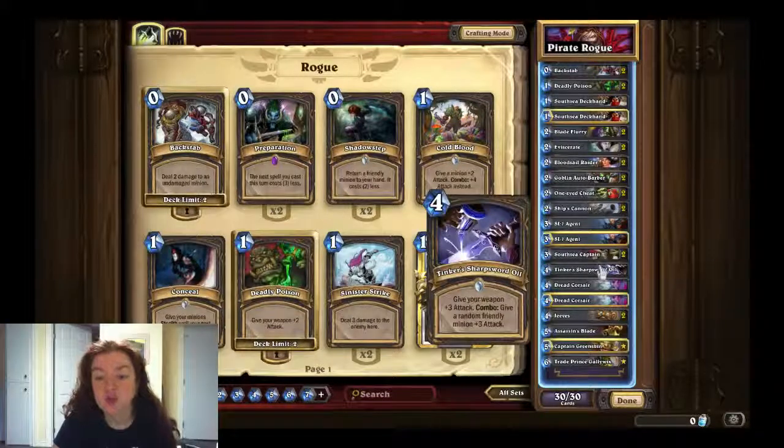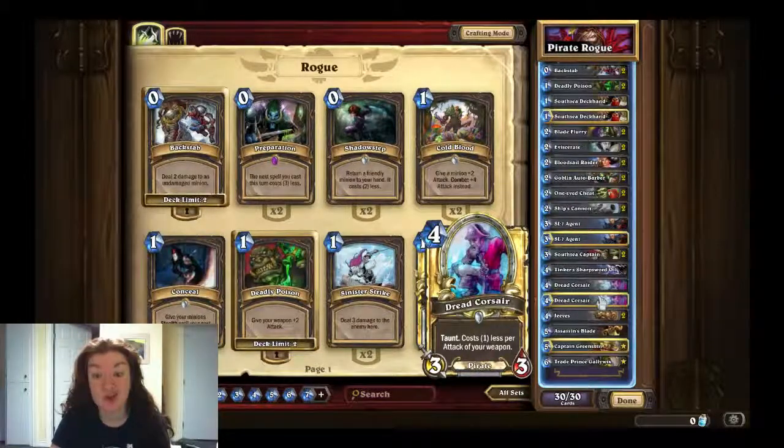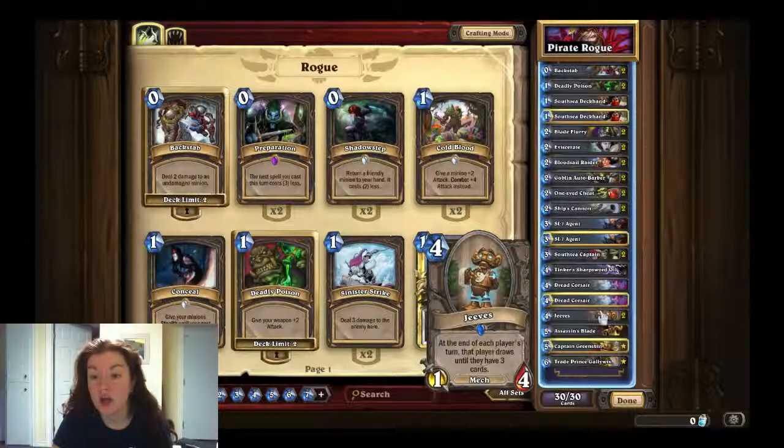One Tinker's Sharpsword Oil — also new — give your weapon three attack, and if you use it with a combo, you give a random friendly minion three attack. Two Dread Corsairs, which cost one less per attack of your weapon and have Taunt — pretty good in my opinion. Two Jeeves, new from this expansion — at the end of each player's turn, that player draws until they have three cards, which is really handy because you're playing this as an aggro deck, so it's nice to be able to get cards this way.